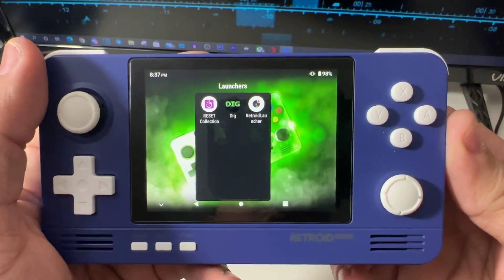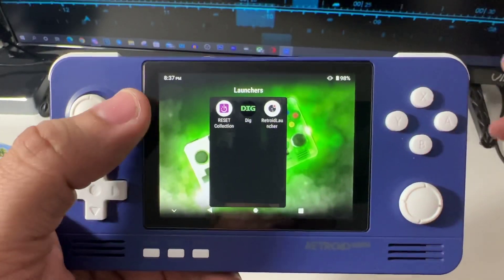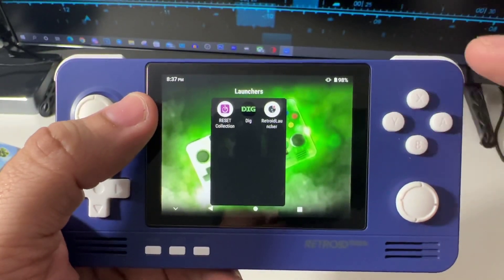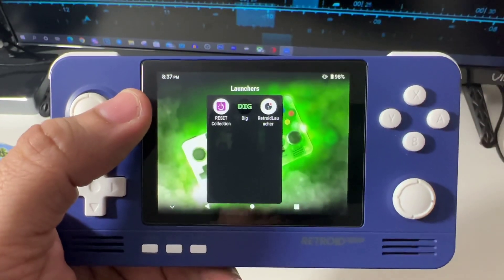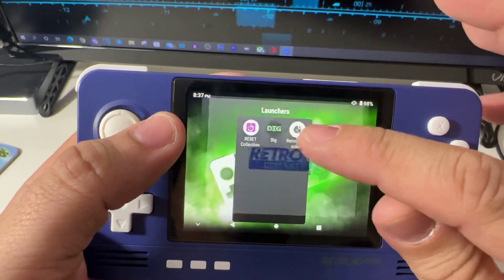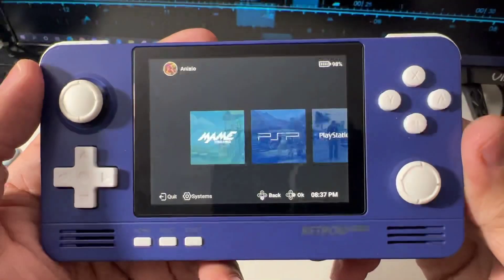Welcome back guys. Today I want to talk about launchers. I have three launchers on my Retroid Pocket 2 Plus, and if you want to have the best experience you're gonna need one. Hit the like, subscribe to the channel, and don't forget to turn on notifications. Let's start with the first one that comes with the console — let me show you how it works.